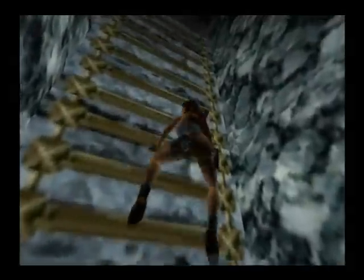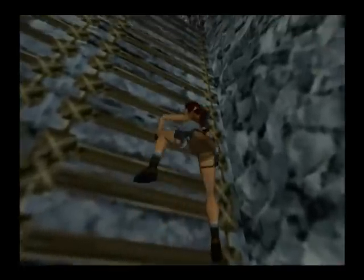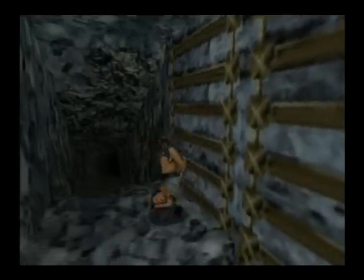In every level there are three secrets: the Stone Dragon, the Jade Dragon, and the Golden Dragon. The Stone Dragon is the easiest one to get, and obviously the Golden Dragon is the hardest one to find. As you can see in this level, there were two huge dinosaurs you had to shoot down here — very cool. Let's find a way back, and hopefully I don't fall down. Let's be safe and save.